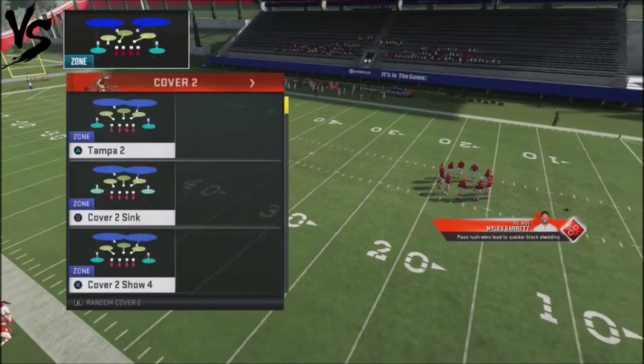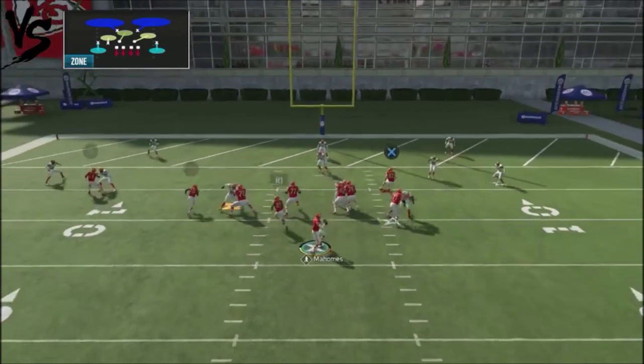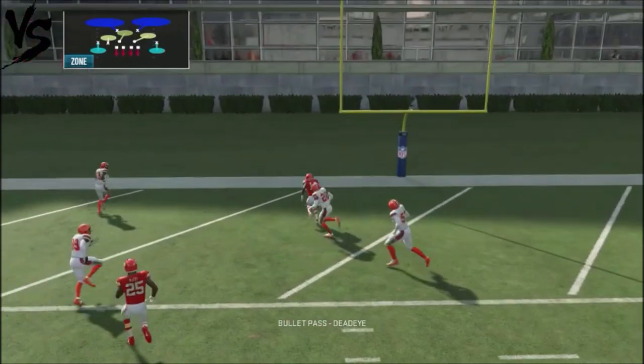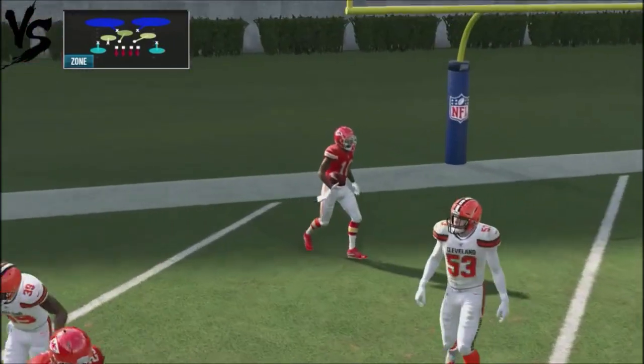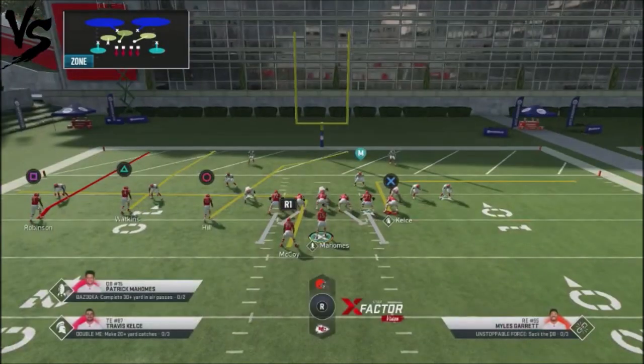I'm going to go against cover two coverage. Our reads are going to be the inside wide receivers, Hill and Watkins. We're going to throw to either one of those two guys. A lot of times what happens is the mid-read is not going to play that seam, and that should be wide open for an easy completion right down the middle. Let's go ahead and watch it.